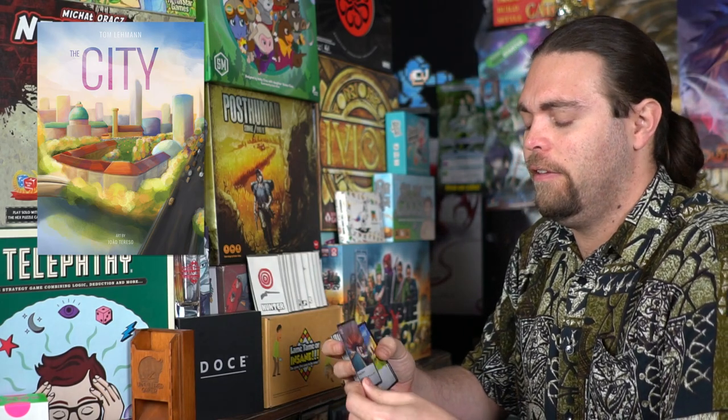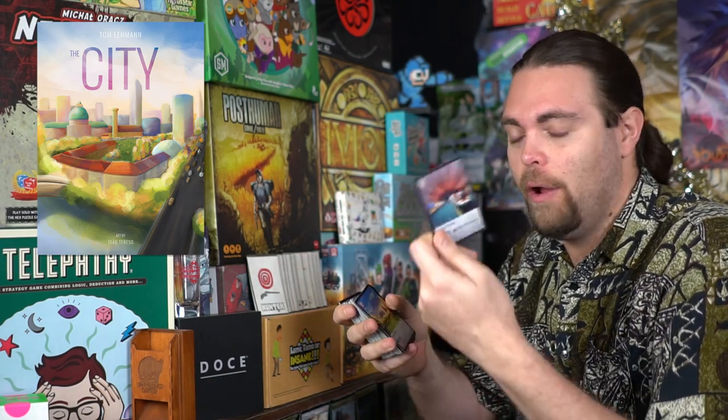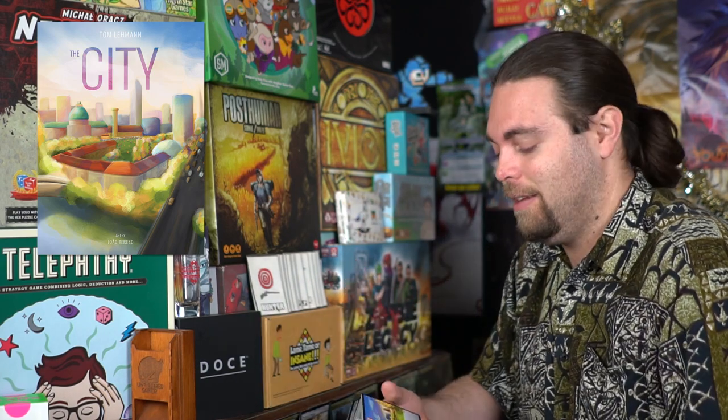One example is the subway system, which gives you 1 point per fountain you have in your tableau. In addition it gives you 1 point for one other player's tableau of fountains. So if Grant had 3 fountains and I had 8, I would score a total of 11 points — but I could only pick one other player's fountains. It costs 11 cards, so basically you have to discard your entire hand to play the subway system.